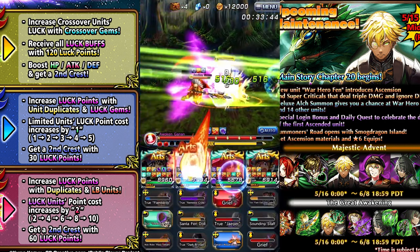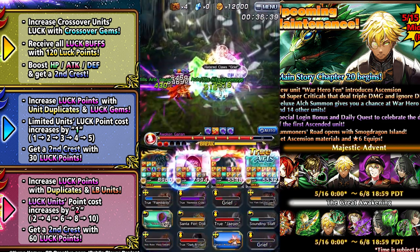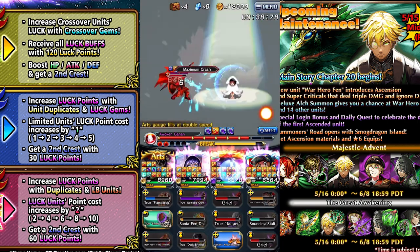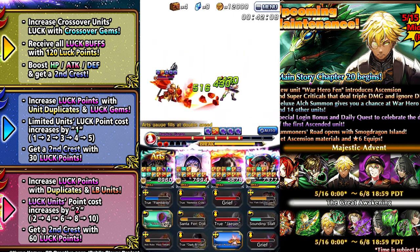Since the leader is capped at 300 luck, you're going to want them to be as high luck as possible. For a luck 300 leader, that's crazy because with the rest of the team being luck 80 or higher, you're going to be getting 15 drops a run, which means your Elk will greatly increase per run.